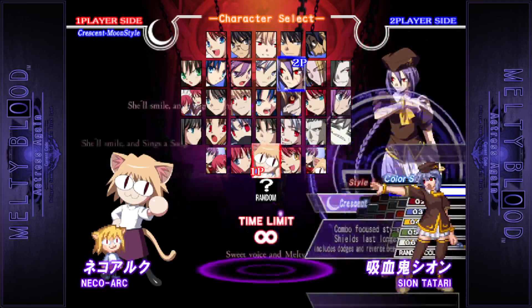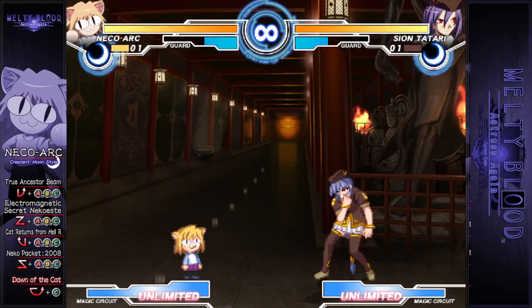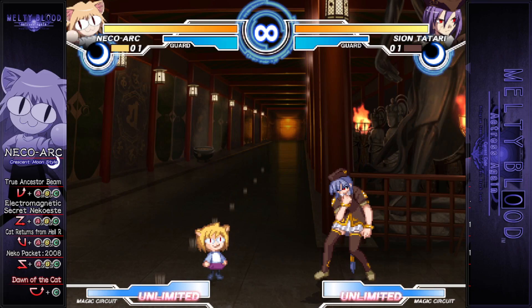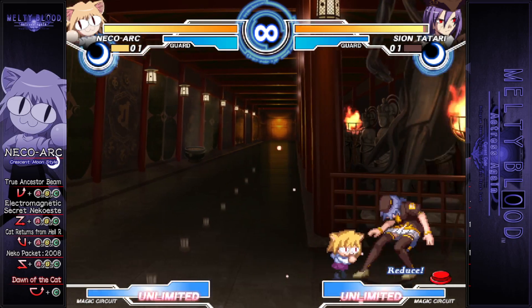The first thing you'll notice about Neko Arc, even from the character select screen, is that she's tiny. This makes her straight up invulnerable to some high-hitting moves. However, in exchange, this means that her attack range is super weedy. Look at that weedy attack. That's a thing I really don't like. It's hard to even get close enough to do a good combo.